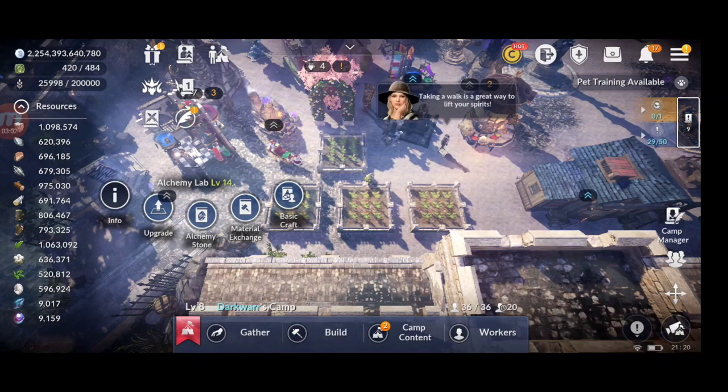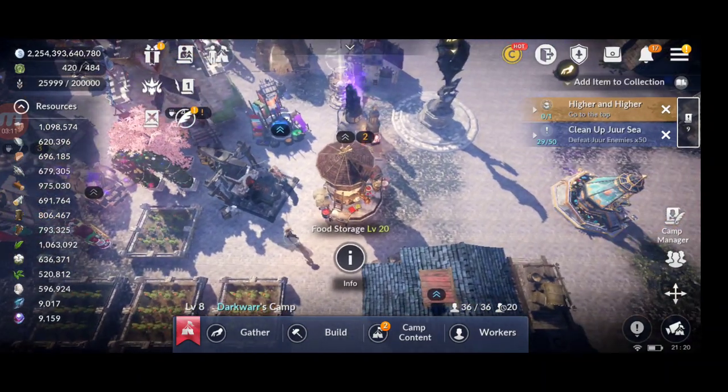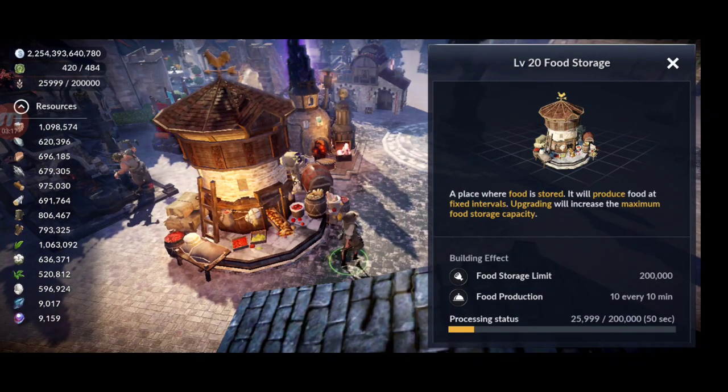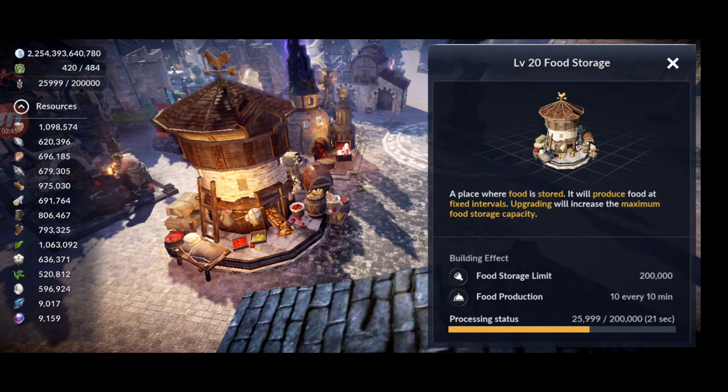Let's see which are the best ways to get a lot of food per day. First, you need to max the food storage to level 20, which means you can store up to 200,000 food. You also produce 10 food every 10 minutes, that's 60 food per hour — so 1,440 food per day from passive production alone.